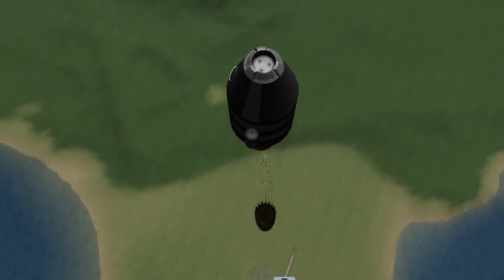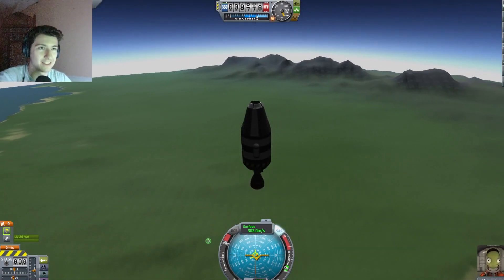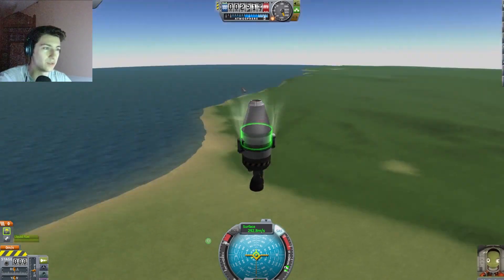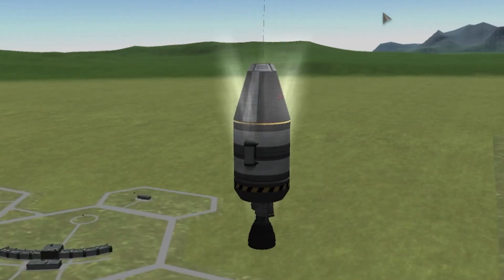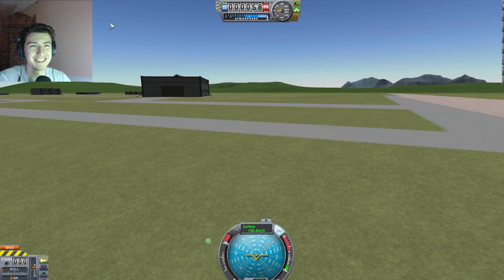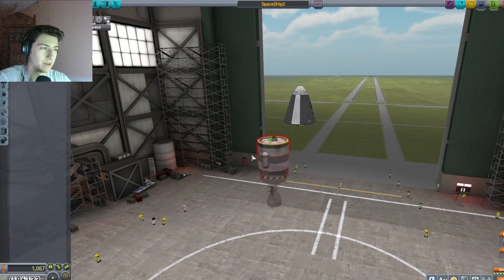We're just going to ascend for the foreseeable future. We're falling — good. I believe that lets us collect science, which we will then use to go back to Kerbin and do more things. Catastrophic failure — revert to vehicle assembly. It was probably too heavy.